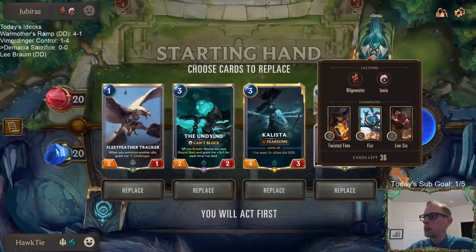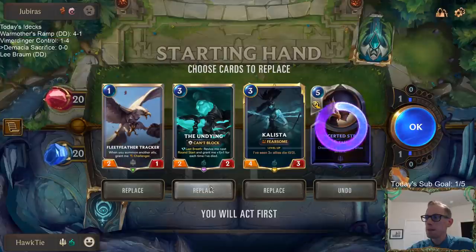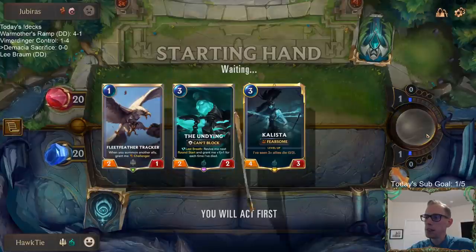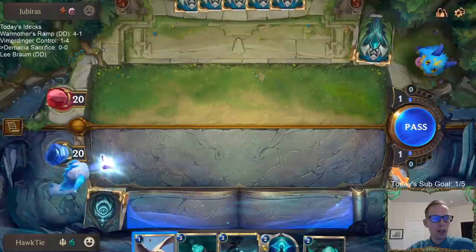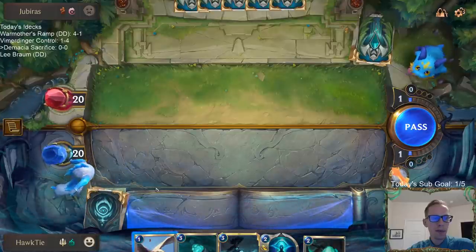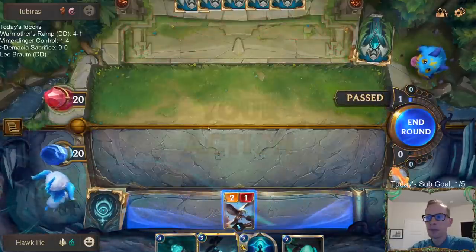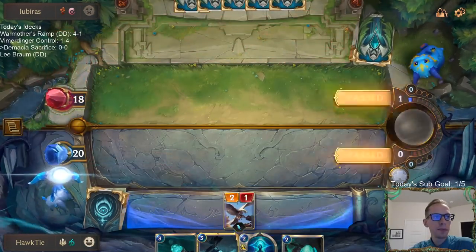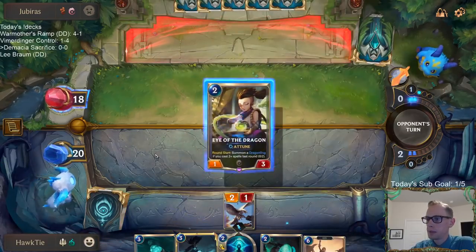Okay, what are we playing against? Twisted Fate, Fizz, Lee Sin. I'm gonna mulligan that - not sure if I want to mulligan that or not, I'll keep it. But I feel like I should maybe be mulliganing again. Attack - okay, alright, everything's set up. Good to go, here we go, let's get a win.